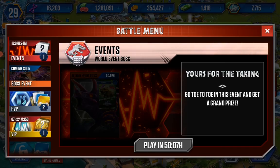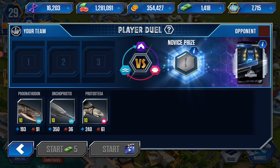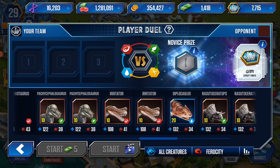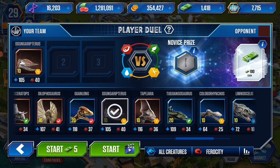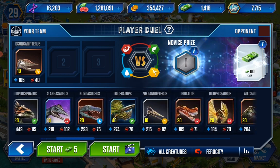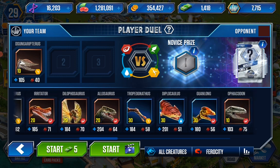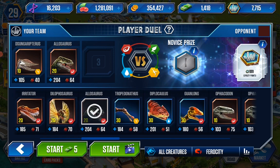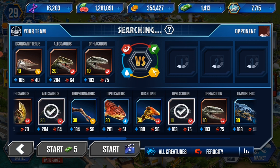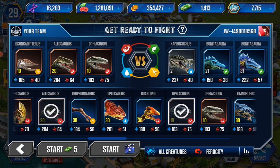Let's do a bit of PvP — not this one. Where is it in the roster? Yeah, pretty low, not that great. Allosaurus and Ophiacodon — it's a good team I guess. I seriously need so many bucks to upgrade the food factory. Oh, this is the team I wanted.